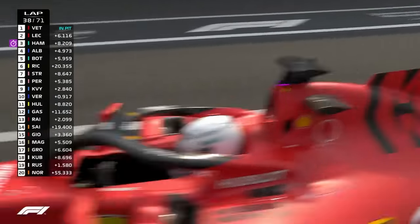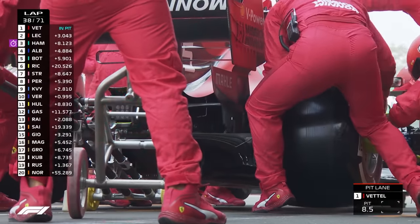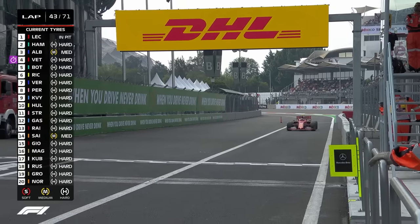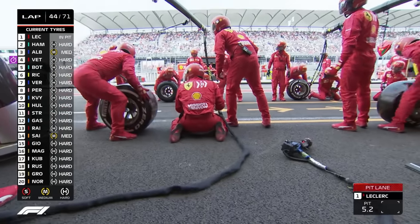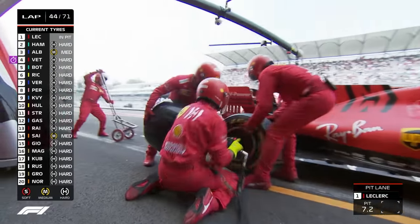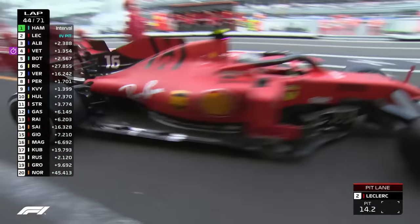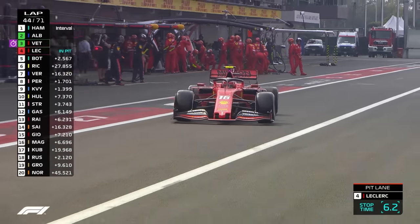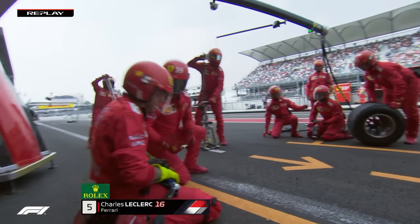Important stop here for Sebastian Vettel. They have to put the hards on — they can't put the mediums on again, as that commits to a two-stopper, and the stops aren't going to last. Ferrari are making this pit stop now because it's too early to put a set of soft compound tyres on. Can't run the mediums again without committing to a three-stop strategy. But what's happened at the rear? Charles Leclerc stuck for way longer than he would have wanted — he's lost four seconds in his pit stop, and that is very bad news indeed.